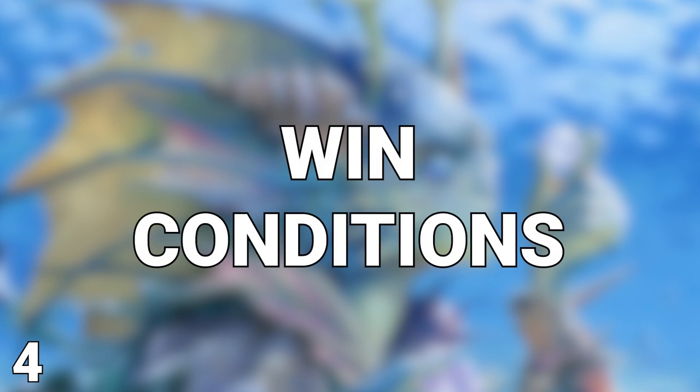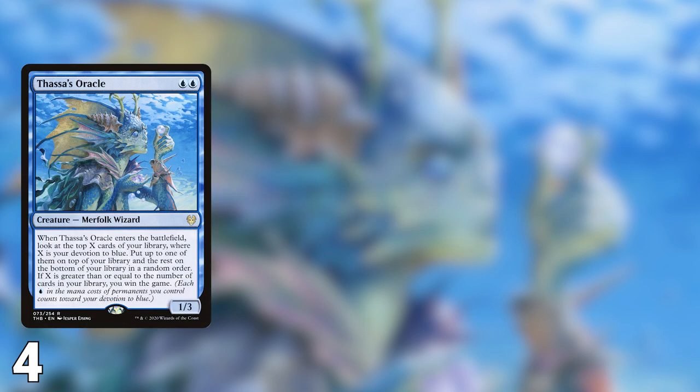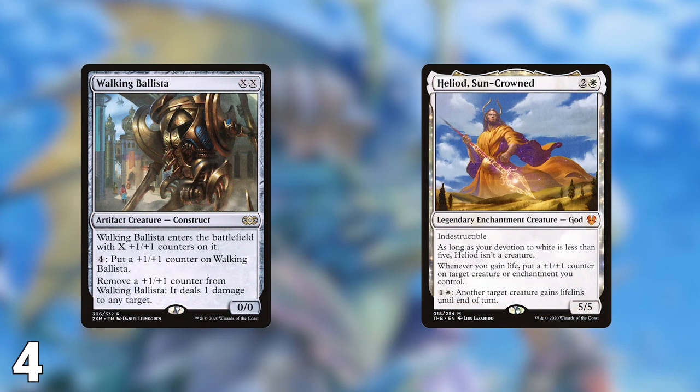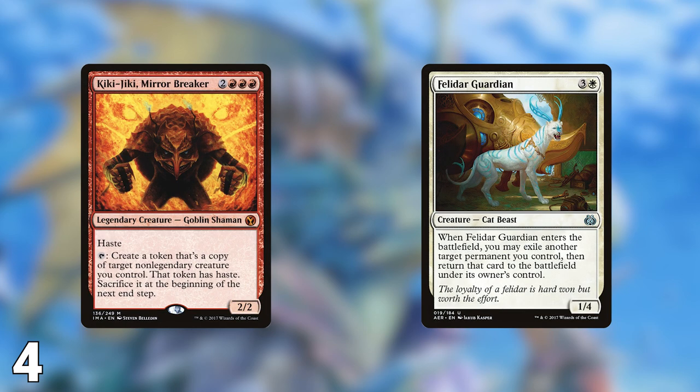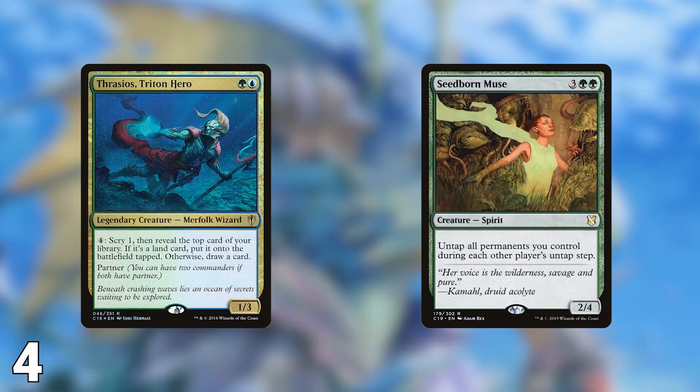Next on our list at number 4 is win conditions. You might think that this is the most important thing in CEDH since the focus is on winning. While winning is the goal, it is not the most important element of deck building. There are a few types of win conditions. First, there are A plus B combos. These work by getting two cards together and having the outcome be a game-winning combo. The most popular of these is Thassa's Oracle with either Tainted Pact or Demonic Consultation. Others include Dualcaster Mage plus Twinflame, Walking Ballista plus Heliod the Sun-Crowned, or Kiki-Jiki plus Felidar Guardian. Other A plus B combos won't win you the game outright, but will greatly shift the balance of power in your favor — things like a wheel effect and a wheel effect payoff, or Yisan plus Trinisphere, or Thrasios plus Seedborn Muse.